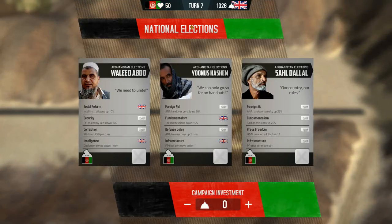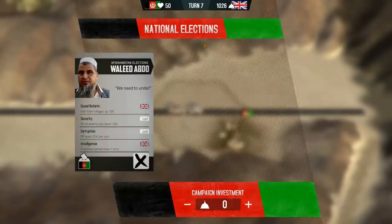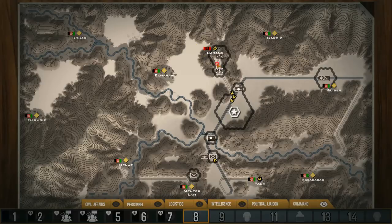The time of the national elections has arrived. We have to decide which is the least bad candidate. If we keep Abdo in power, intel from villages goes up 10% and things stay the same. If we put Yunus Hashem in power, we won't get as much foreign aid, but fundamentalism goes down so the Taliban presence will go down — and Taliban units are much stronger than the average militia units. Also PP cost per move will lower. But I'm just going to vote for Walid and keep the same president. I don't like him, but I think he's the best right now for Afghanistan.